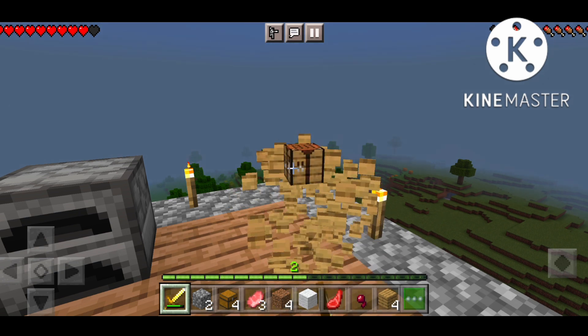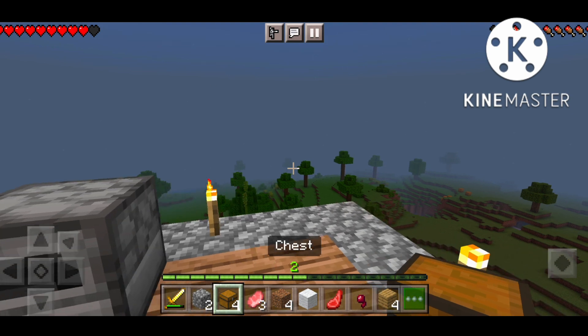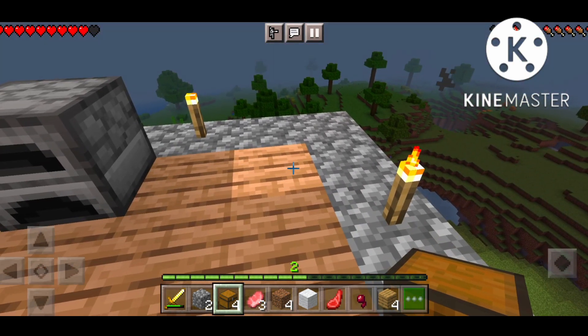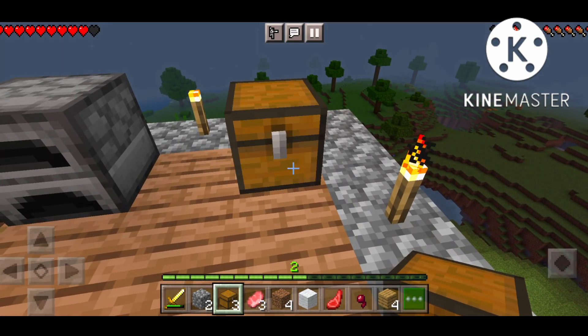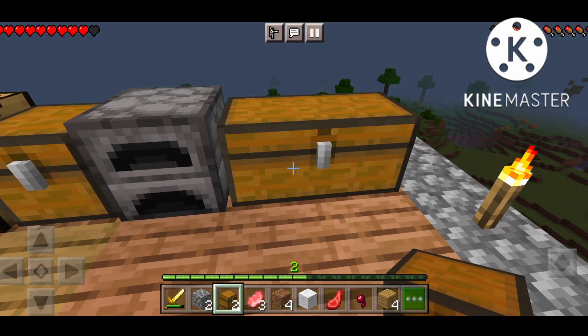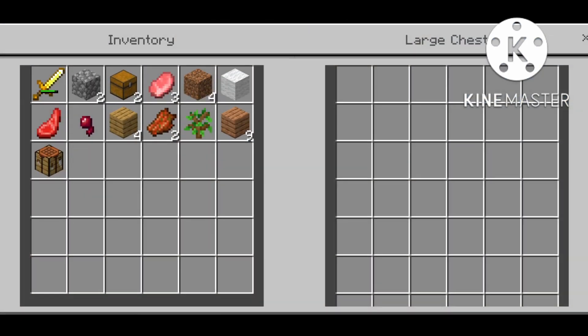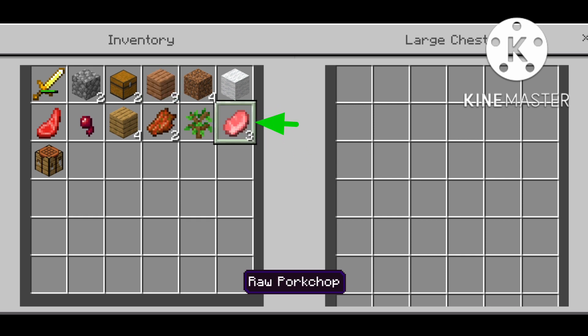My friends, we show you how to keep a chest and how to keep a chest. We can take a chest with one or two. If we take a chest, we will increase the chest. After that, I show you how to keep a chest. I got my food for eating my food. I have to keep my food for eating my food.